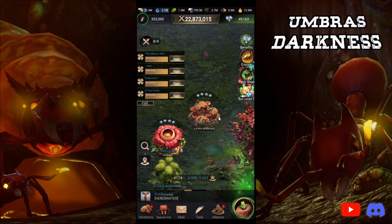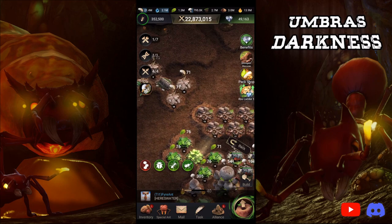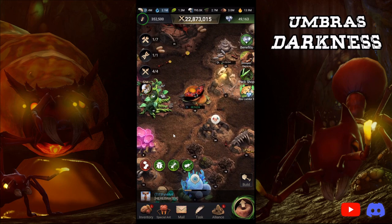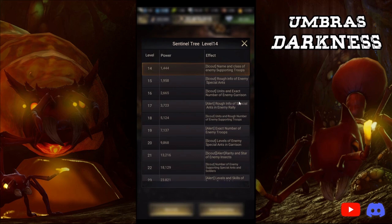The last tip I have for PvP is: never rally — rallies are only meant for Groundhogs because they are super clunky. Also, your Sentinel Tree — you want to level it up to level 17, which I do talk about in my 'I'm Queen 20 Now What' video. Your Sentinel Tree gains a very important ability at level 17: if you click on More Info, you can see rough info on special ants and enemy rallies, so you can see what level they are. It is very important that you reach level 17, but obviously the higher the better — the more information you get.